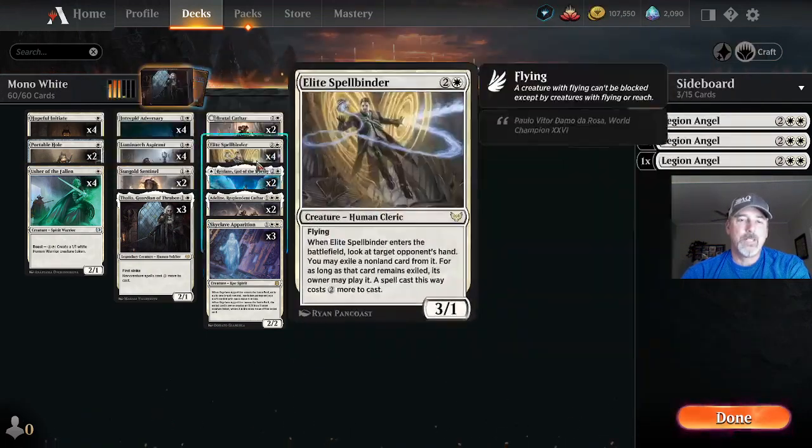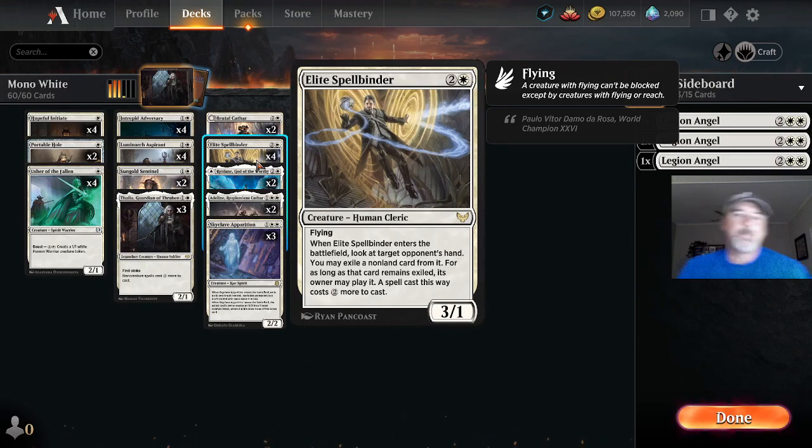Four copies of Elite Spellbinder — one white two colorless, three-one flyer. When it comes into the battlefield, we look at target opponent's hand and exile a non-land card from it. As long as that card remains exiled, its owner may play it for two more mana.